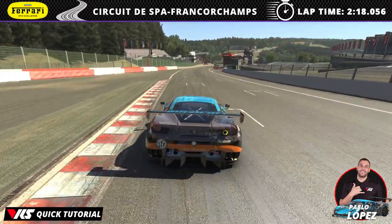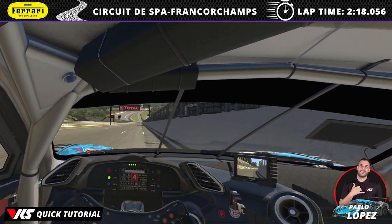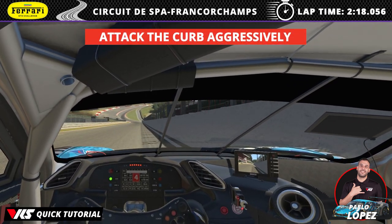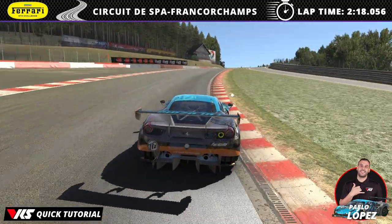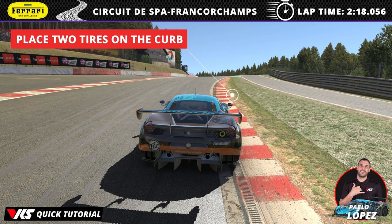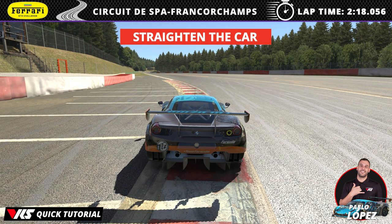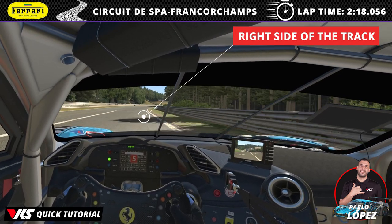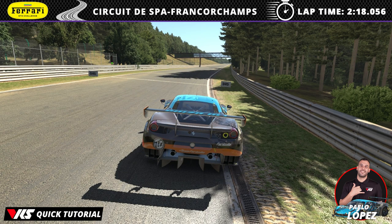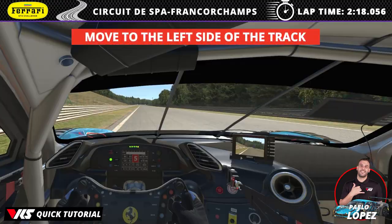For the approach to Eau Rouge, move as far right as possible and upshift to 5th. Turn in when you have the two corners lined up and attack the curve aggressively. As the curve ends, start your turn in right, placing two tires on the kerb but be careful on the grass. For the 3rd apex, straighten the car up and attack it aggressively but be careful you don't cut too much and get a slow down penalty. Your inertia will carry you to the right side of the track where you continue down until you reach the kink, then move to the left side for your approach to the Les Combes chicane.